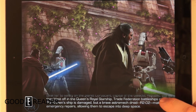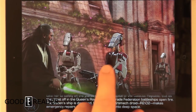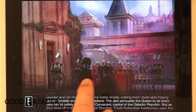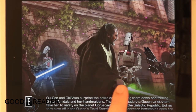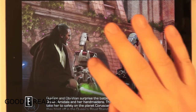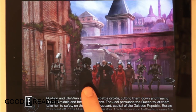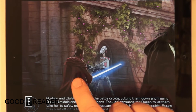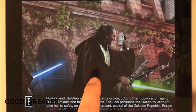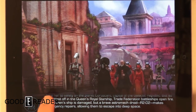The Jedi persuade the queen to let them take her to safety on the planet Coruscant, capital of the Galactic Republic. But as they blast off in the queen's royal starship, Trade Federation battleships open fire. The queen's ship is damaged, but a brave astromech droid gets blasted allowing them to escape into deep space.